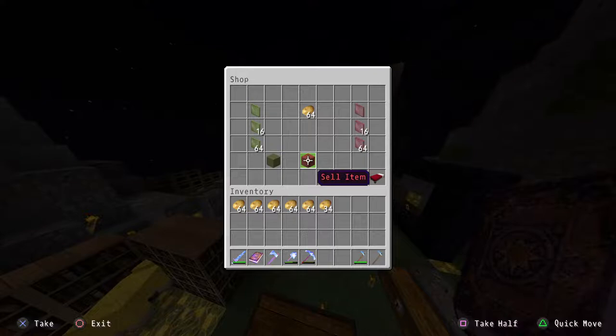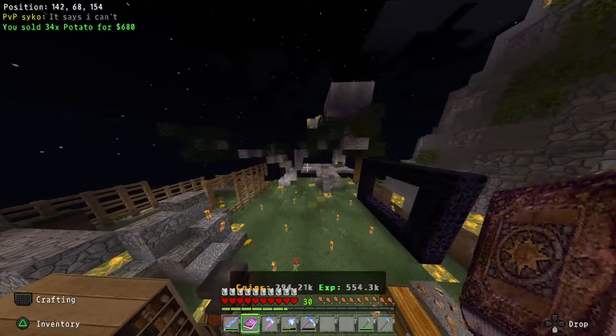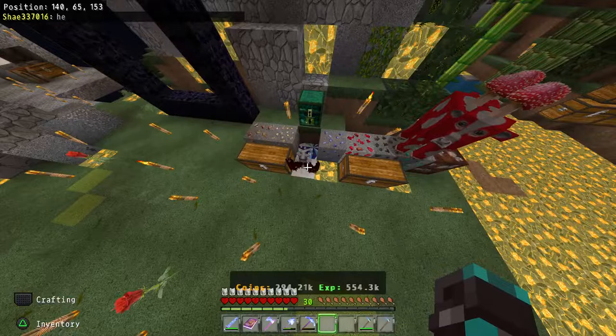Open shop, go to Farm, Potatoes, set to 64, sell. Five sells of 64, then a sell of 34, and that last one made 680. In total that's about 6,700 to 7,200 and we're now at 294,210. That's how ridiculous a potato farm is for making money.